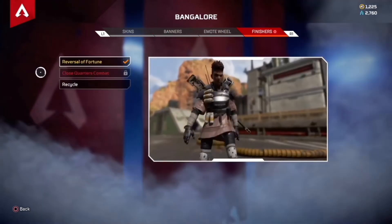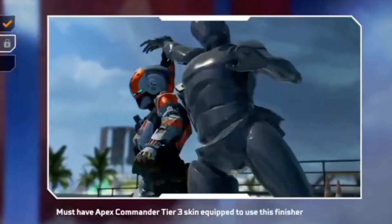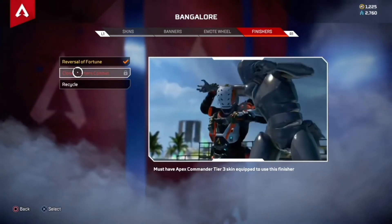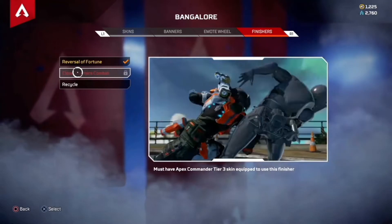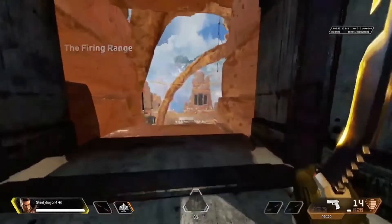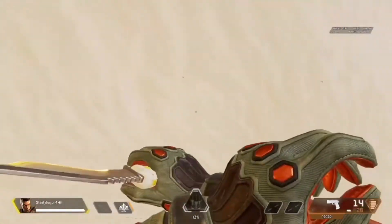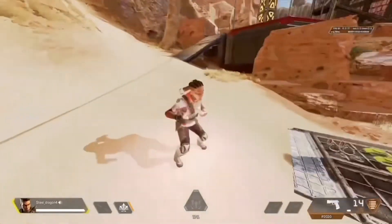Look at that - I forgot to show you guys the finisher! She flips the enemy and then puts them on the ground and stabs them. Look at that flip - it looks so good! That's your sneak peek. When I actually get it I'll do a gameplay video on it. That's awesome, and we can see some of the skin in first person. Let's check it out on the legend model.